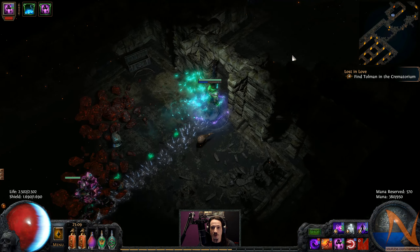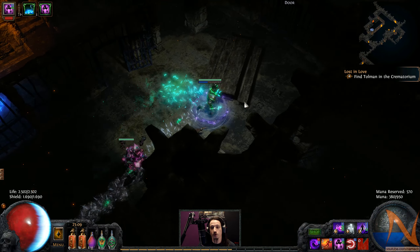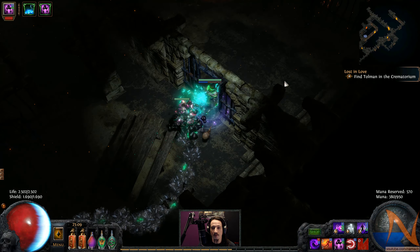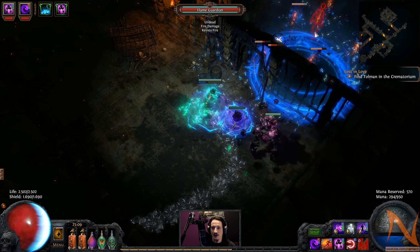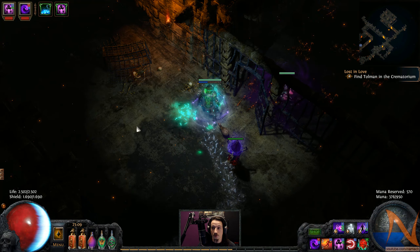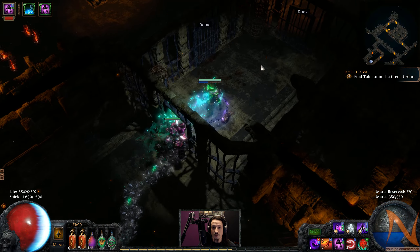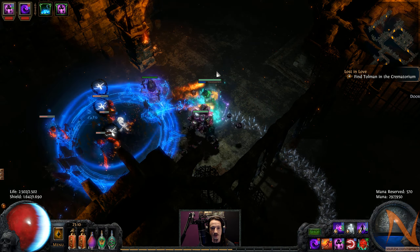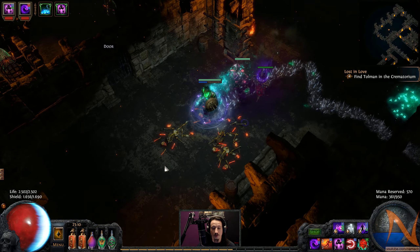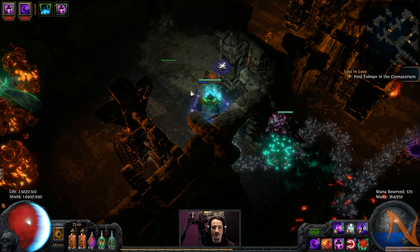I can just pick up the smaller weapons and sell them again for alteration orb shards, and focus on getting rings that are not resistance rings. Keep those unidentified and eventually sell them along with belts and amulets - actually all amulets, because talismans don't really care about amulets.